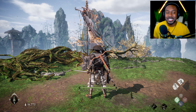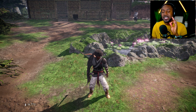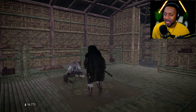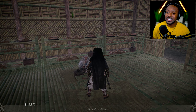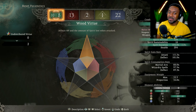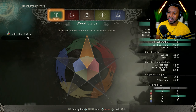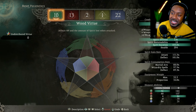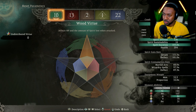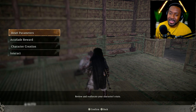If you spent your points in the wrong category and didn't build your character correctly, don't worry — they did something amazing. Early in the game, probably five to ten hours in, you find an NPC who allows you to respec your character without using any items or points. You just lower your points down and raise them back up wherever you want, and you're good to go. You can change your gear, playstyle, and build mid-game. There are a lot of weapons in this game, and they didn't limit your ability to switch things up.